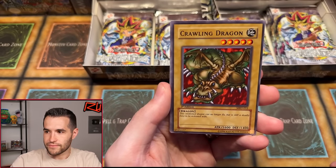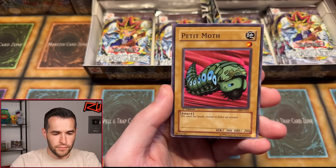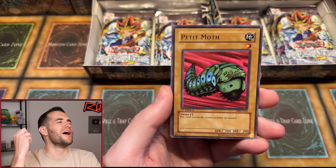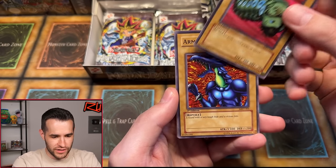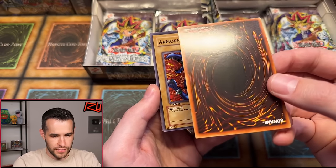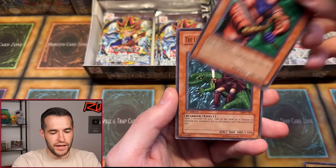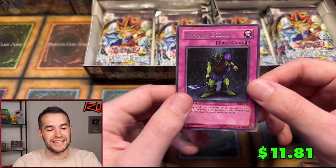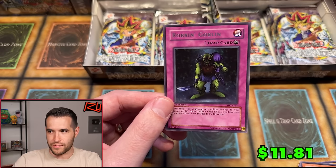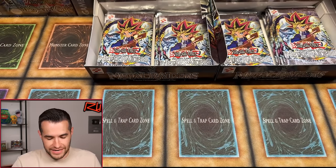Labyrinth Tank, Crawling Dragon, Immortal of Thunder, Mega Thunderball. Lewis — you have done it! That is a centered one too. Armored Lizard, maybe a little scuffing on the back. Bistro Butcher, Little Swords of the Veil. And Robin Goblin. That's going to be me when Lewis grades that PSA 10 Petite Moth — Robbing it right away. No foil that time, but he did get the Petite Moth, so in my opinion that's a W.